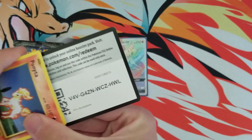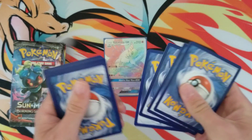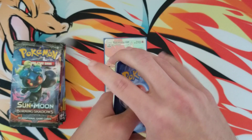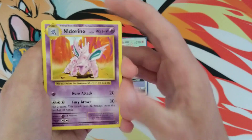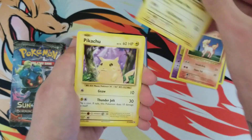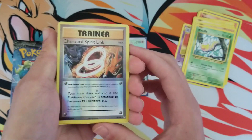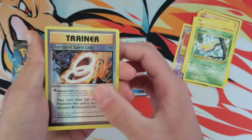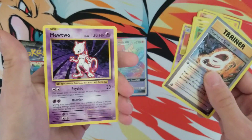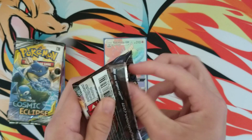Let's get into this Evolutions pack. Here is your code card. Nidoran, Nidorino, Ponytop, Magnemite, Pikachu, Machop, Weedle — and there's a Charizard Spirit Link. Not really what I'm looking for, and then a Mewtwo. It's kind of a Charizard hit.